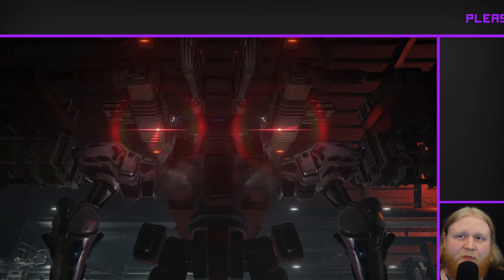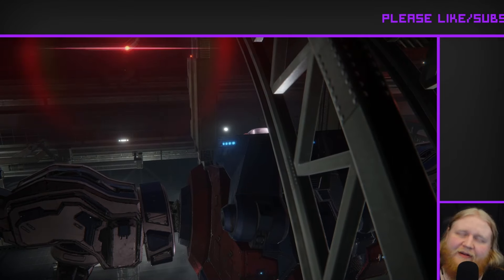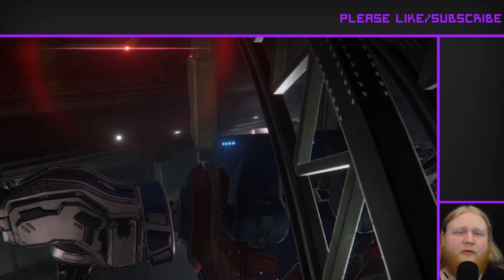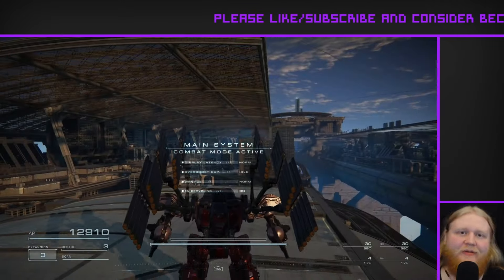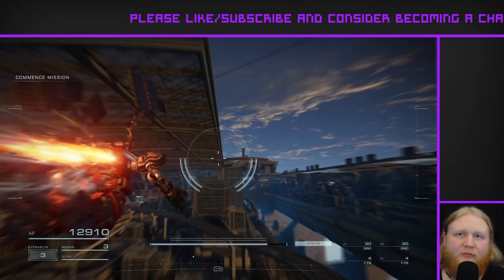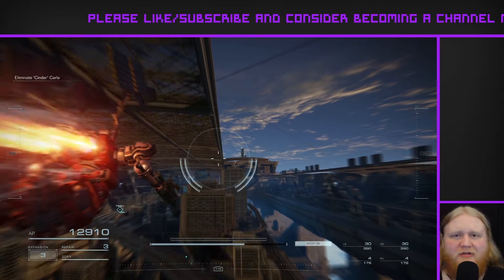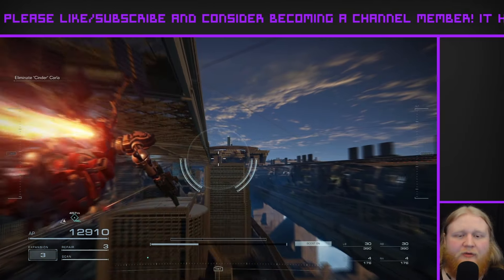I've got another NPC upgrade build for you today, and today we're looking at Cinder Carla's full course AC. Now, what are the main issues of this build? Well, it can be pretty much boiled down to two things. One, the apparatus are bad — since they're nerfed, they're actually quite bad weapons. And also, her original booster, the Kakaku, is just incredibly bad for this build. That's kind of where the main issues lie.